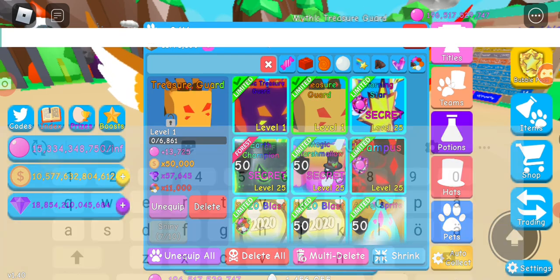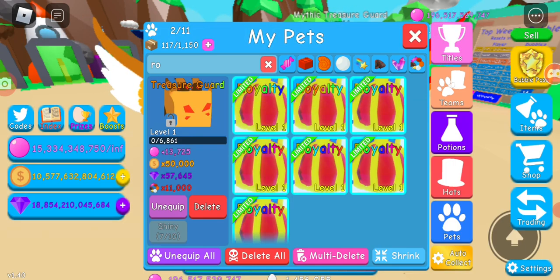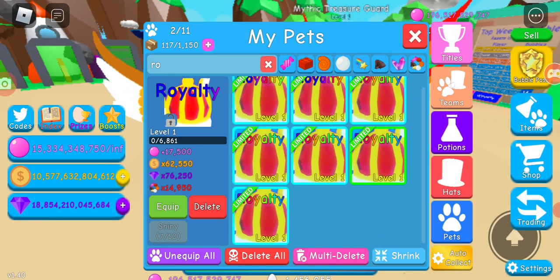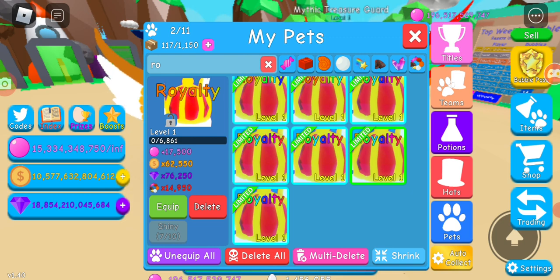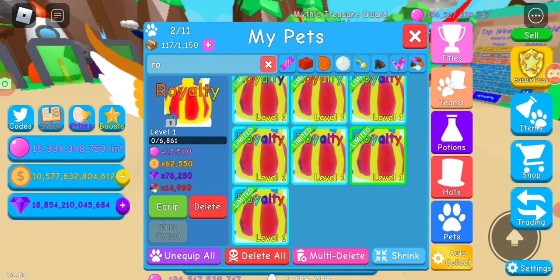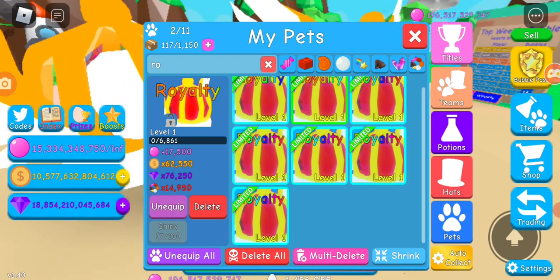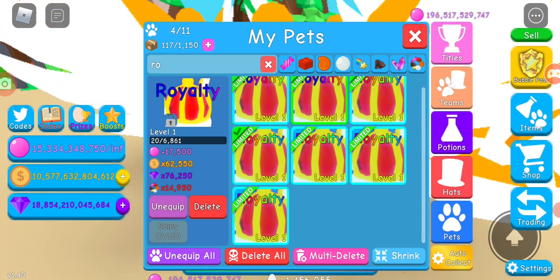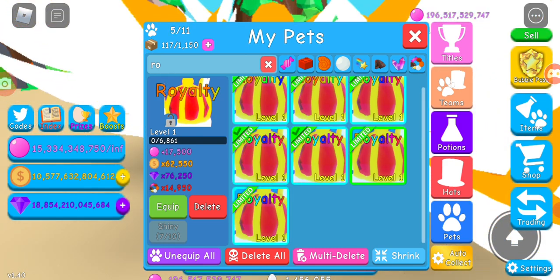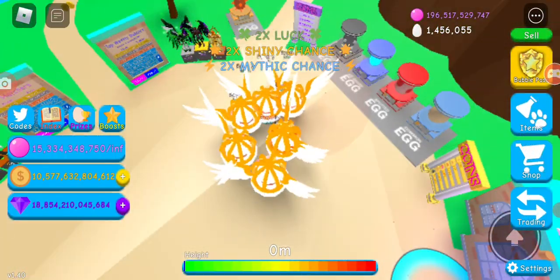The tier three is called Royalty. I actually hatched only five on the main — I opened like 20,000 eggs on the main account and still only got five or six Royalties, plus some nice extras for free. I'm gonna equip the Royalties now.